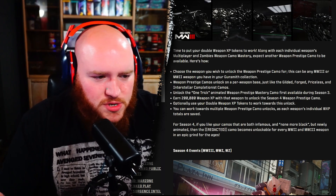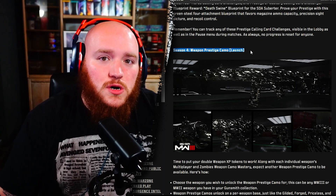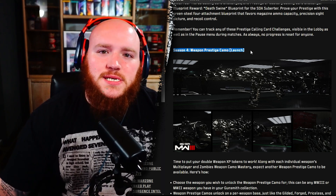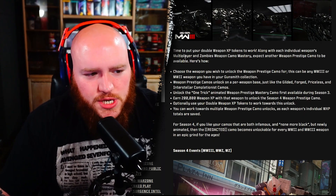This is from the Season 4 patch notes that dropped. As you can see, the Season 4 weapon prestige camo is available to work on at launch, which is nice. I was kind of worried since they dropped the One Trick on Season 3 Reloaded — I didn't know if these were going to drop on every mid-season update. But luckily it's at launch, so we can start working on this sooner than expected.